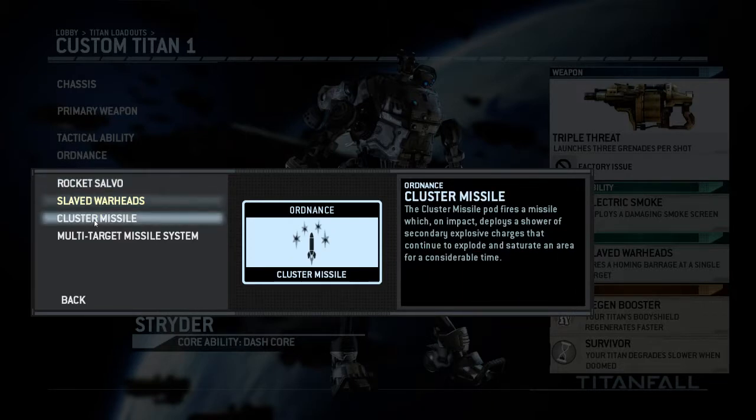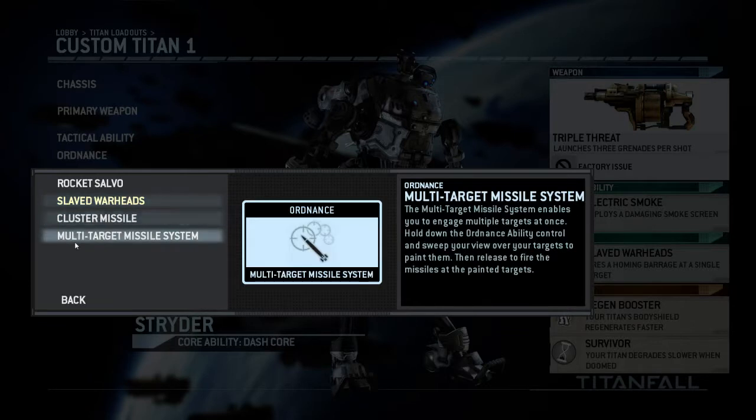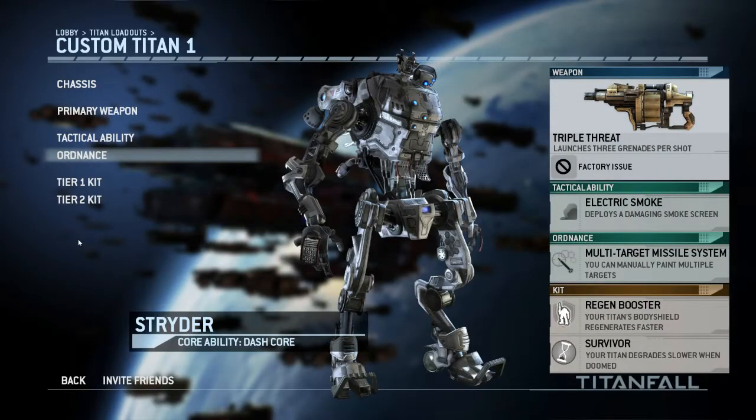The Cluster Missiles are more effective against infantry. Personally I mainly play as a fast Titan nowadays, so having something that's only useful against infantry isn't really my preferred approach. However, the benefit is that if you have a loadout more focused on Titan killing, you can use Cluster Missiles to engage people inside buildings — for example in Capture the Flag. There's also the Multi-Target Missile which I haven't tried out yet, so let me know if you have any feedback on it.